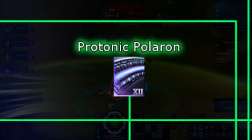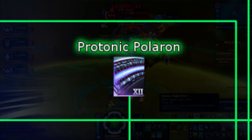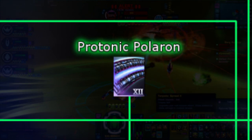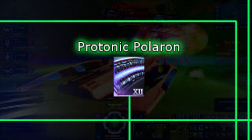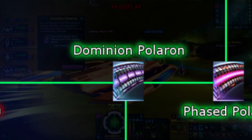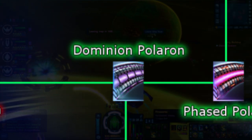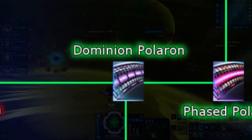Next up we have Protonic Polaron. This special hybrid is the only energy type to include the procs of Proton weaponry. It has the 2.5% chance to reduce power levels from Polaron, and includes the additional 25% chance on critical hit to do extra damage through shields from Proton weapons. This hybrid is not available from any lockbox or mission replay and is only available from unlocking them in the Dyson Joint Command reputation at tier 4. They cost approximately 30,000 Dilithium per weapon, so they're not cheap. Next we have Dominion Polaron — this is the true mix of Polaron and Tetryon, combining the procs of Polaron's energy drain and Tetryon's shield damage. This hybrid type has a special extra 2% critical chance innate and is obtainable from replaying the mission 'Boldly They Rode,' but only at max Rare Mark 11.